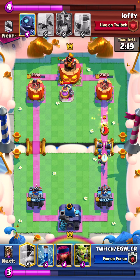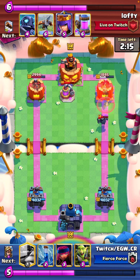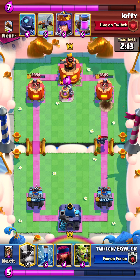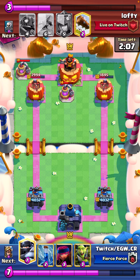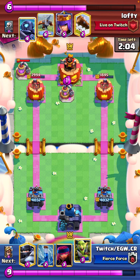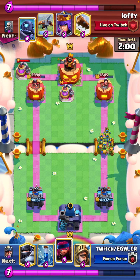So considering the defenses he had in hand for my deck, probably the perfect punish. Sure, the miner could've hit the elixir, but that's just luck involved. And so we go back — we know that's long but we want that out of hand, because our offenses are kind of awkward. And we empty here because we know if he deploys on the right, we just want a firecracker — get the firecracker chip on tower. That's more than enough.